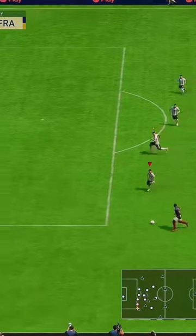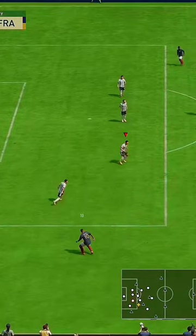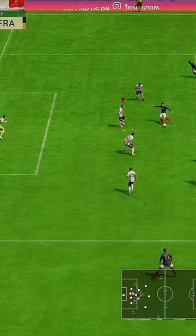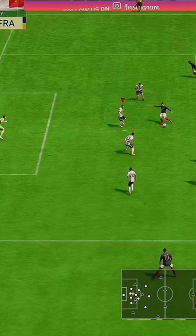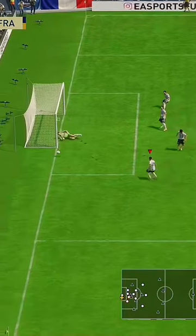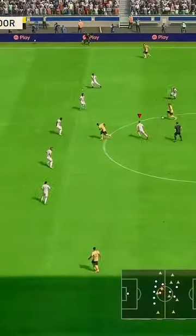My opponent is actually attacking me really fast here, but I need to switch cursors quickly. By switching the right analog stick up toward the direction where my opponent's player was going to play the shot, it quickly switched and I was able to block the shot from my opponent.